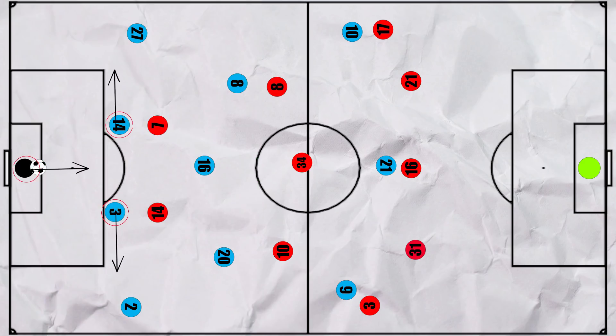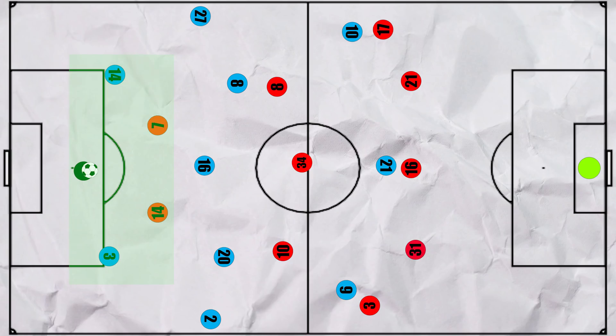Firstly, Ederson was aggressive with the ball, pushing quite high up so that City had a 3v2 advantage against Arsenal's front two instantly. Ederson doing this also meant that Rodri didn't have to drop into the backline and could instead be an extra number in midfield.